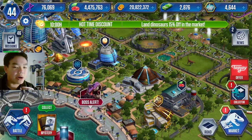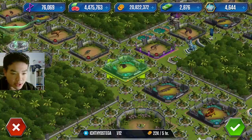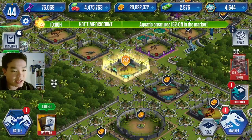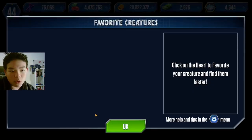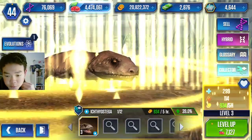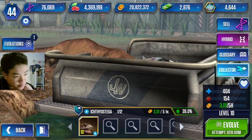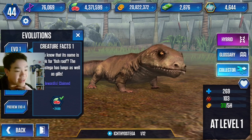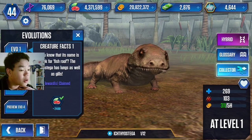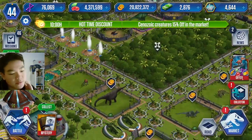Let's first hatch our Ichthyostega, which is a brand new amphibian. I got this guy quite a while ago, actually. He'll slot nicely into this place right here. We'll just feed him all the way to level 10 since I have so much food. 404 health, 154 attack, a fairly decent legendary creature. Did you know that its name in Greek means Fish Roof? The Ichthyostega has lungs as well as gills, so like a lungfish.